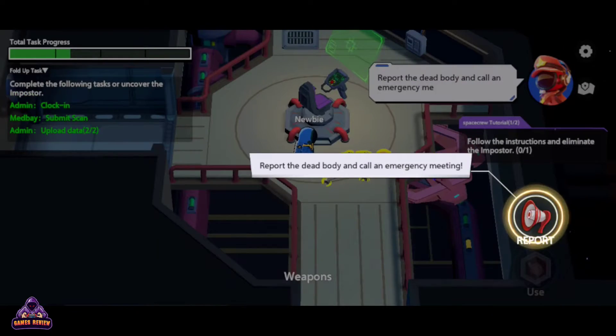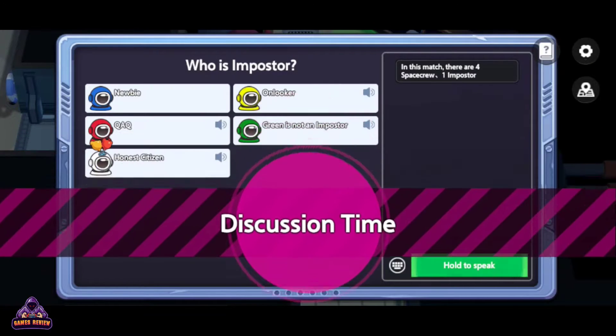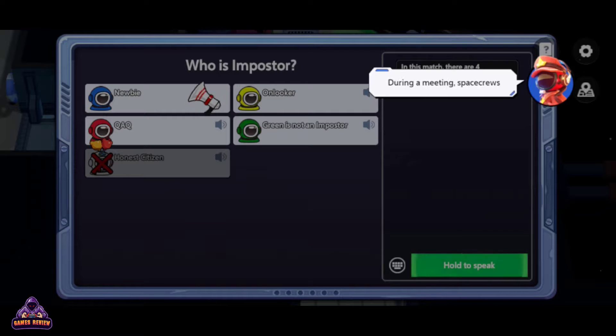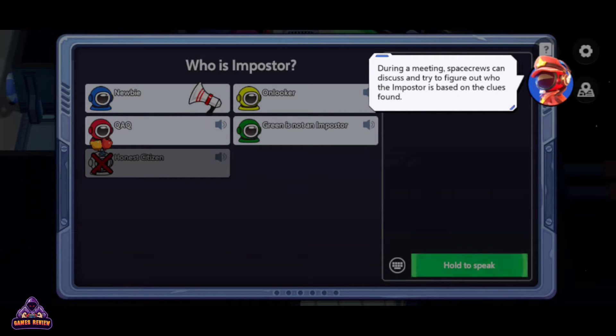Report the dead body and call an emergency meeting. During a meeting, space crews can discuss and try to figure out who the impostor is based on the clues found.